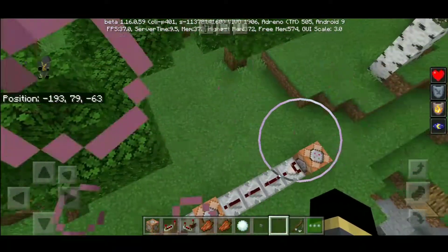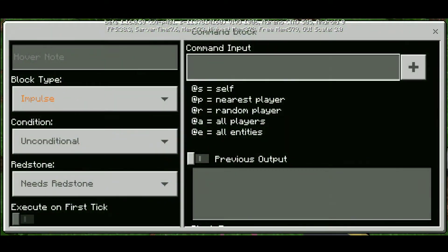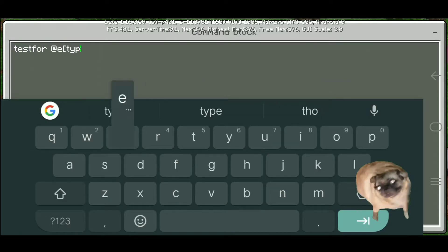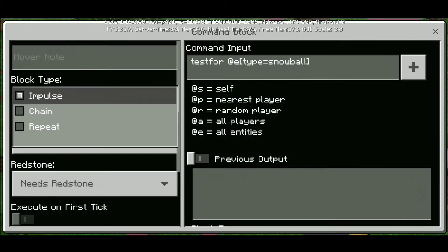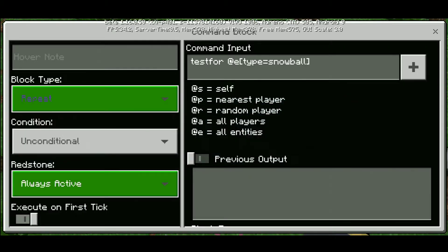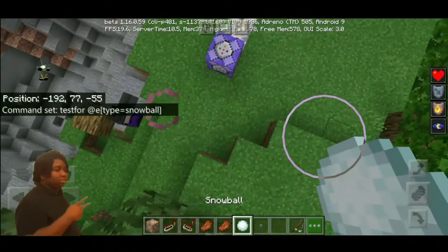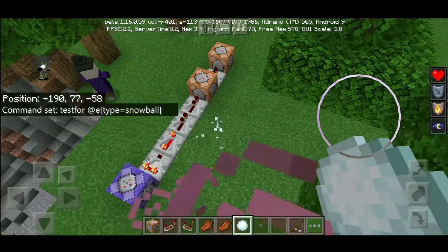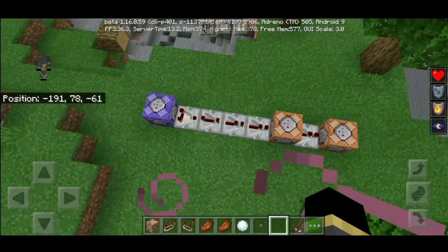First command is the activation of command block by using snowball. Second command is the stop moving snowball by teleport command.